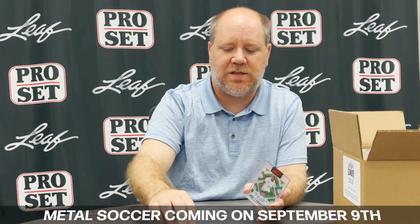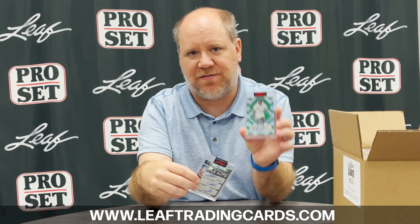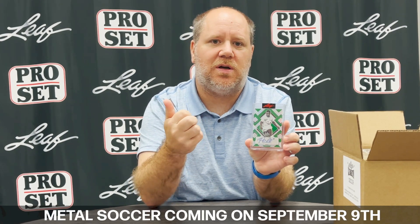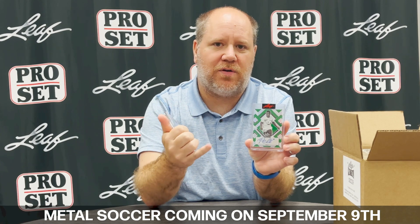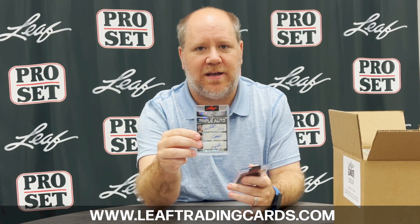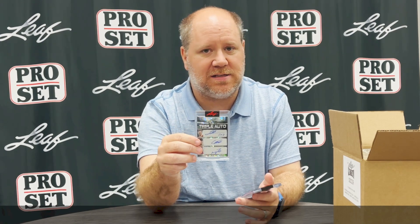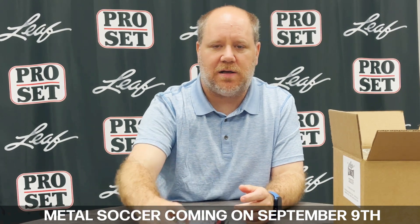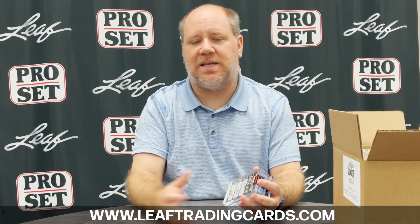You'd also have a triple auto — Messi, Garnacho, Aguero — numbered two of four, and a green auto Pele numbered four of four. Every case is going to have an 'A-hit' auto which is either Pele, Messi, Ronaldo, Erling Haaland, Foden, or Robert Lewandowski. And then every case is going to have either a triple or a quad, and nearly every triple or quad has at least one of those same players on it.